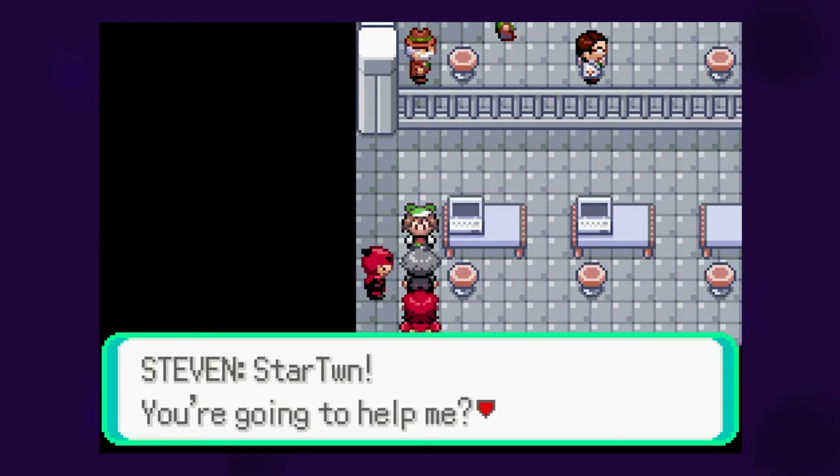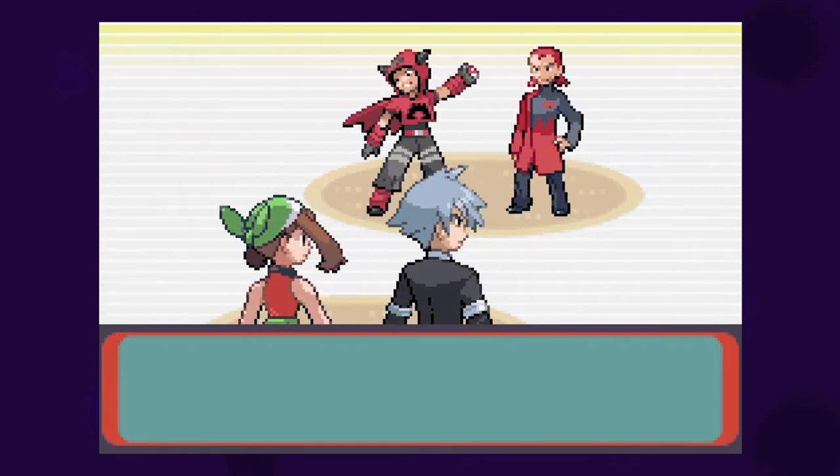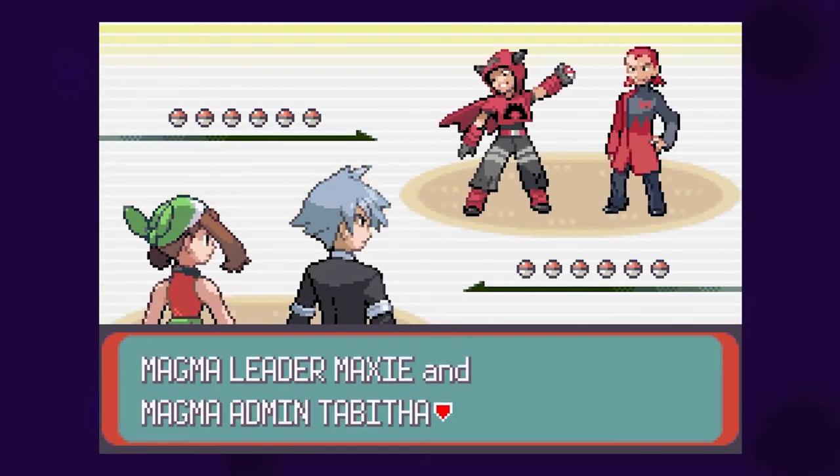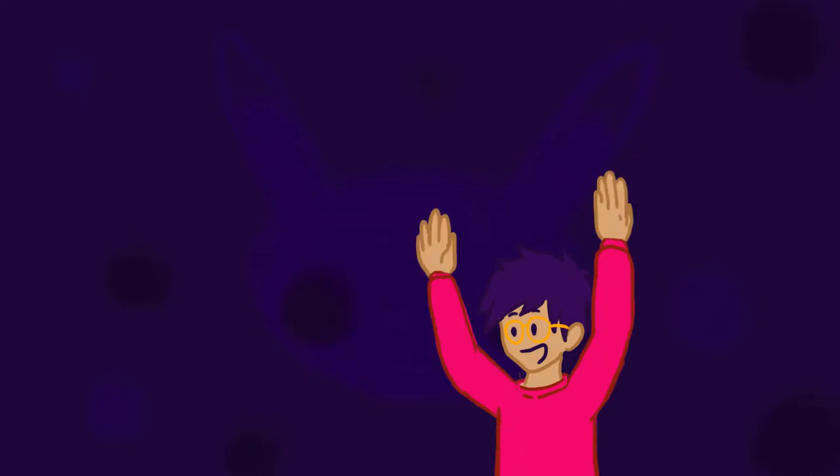In addition to that, Emerald has you team up with Steven for a new fight in the Mosdeep Space Center. Tag battles aren't the most exciting, but this is the first one, so there is a novelty to it. Plus he's actually useful, and the battle itself is nice and short. Most of the humans in this game are serviceable but not compelling. The actual Pokemon, on the other hand, are wild, fun, and bring the world to life. So without further ado, let's talk about those Pokemon.